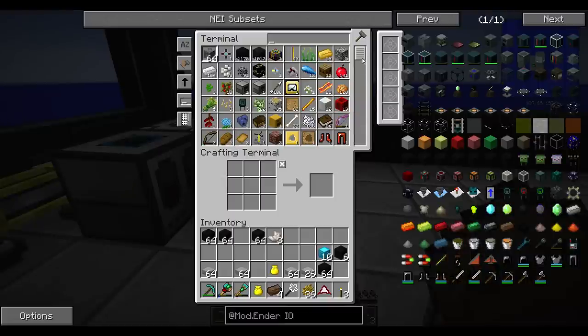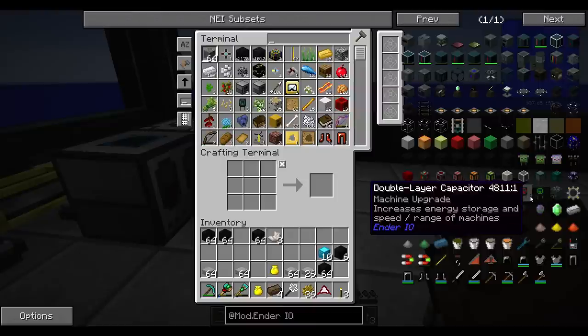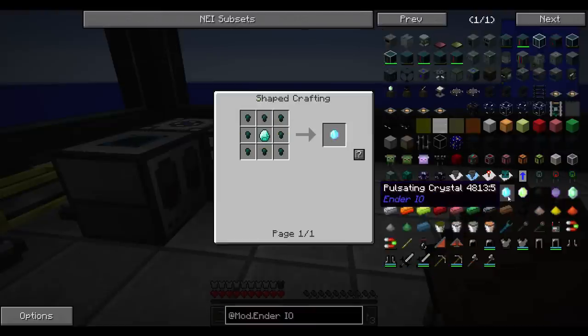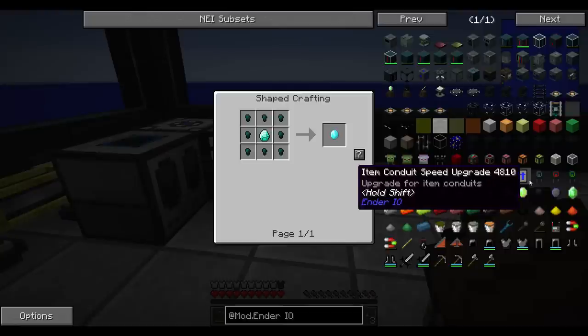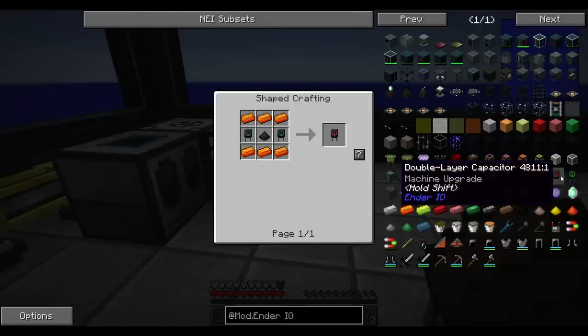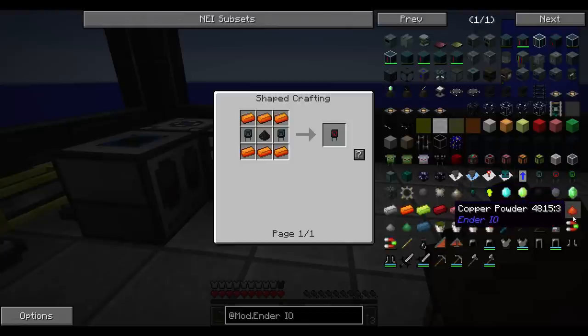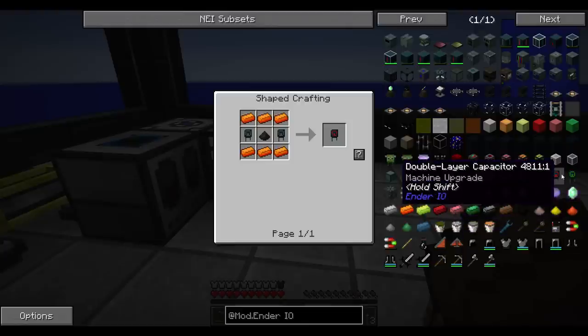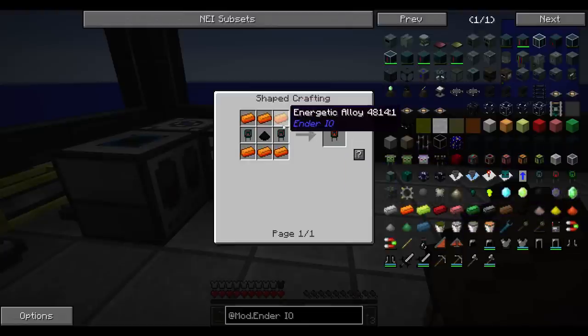We're going to check up upgrades if they were cheap or expensive. Increases energy storage and speed and range. So this is that, this is that but more. Interesting - there's a special ore to it. And then we got this one. That looks badass.